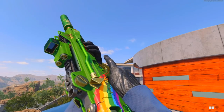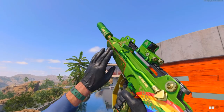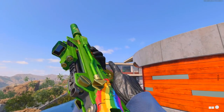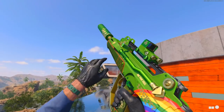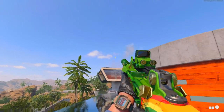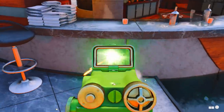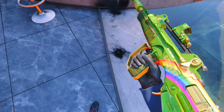Moving on to the new FFAR blueprint, the Wee Lad — similar sort of vibe. It says 'Do you feel lucky?' on the side. We've got the rainbow, the green and gold colours, and it's a decent looking blueprint. When you change the attachments on these weapons it does change the look, which is always disappointing. Here is a quick look at the tracers on the FFAR — just the green and orange — and you can hear the sound effects in the background.